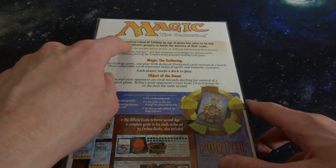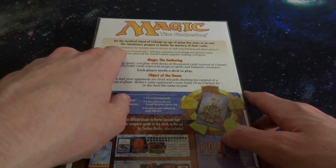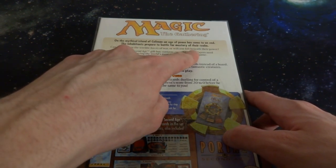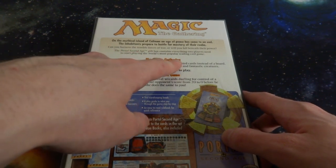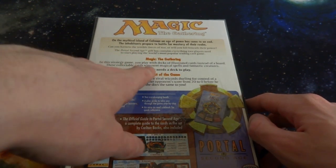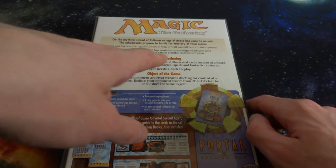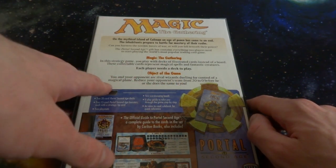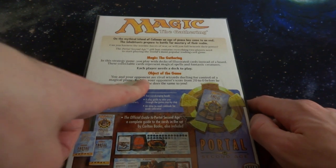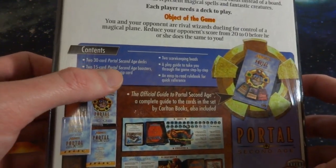Let's check out a little bit more information on the back. 'Magic: The Gathering - on the mythical island of Calaman, an age of peace comes to an end as inhabitants prepare for battle for mastery of their turn. Will you fall beneath their powers?' The Portal Second Age gift box contains everything two players need to start playing the world's most popular trading card game - which I believe it still is. In this strategy game you play with decks of illustrated cards instead of a board. These collectible cards represent magical spells and fantastic creatures. The object of the game: you and your opponent are rival wizards dueling for control of a magical plane, reducing your opponent's score from 20 to 0.